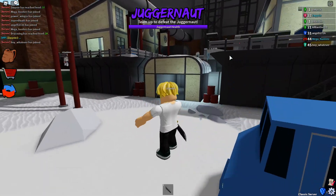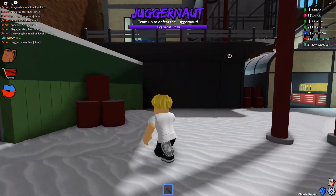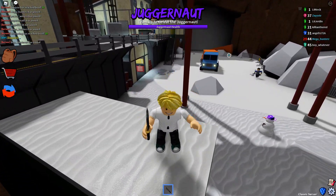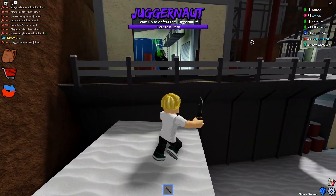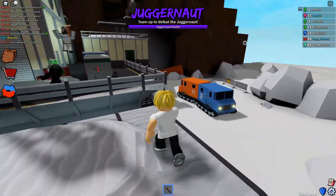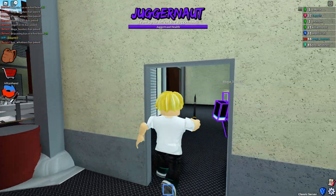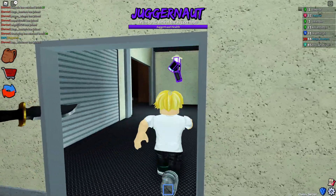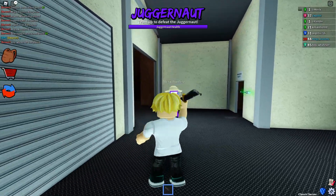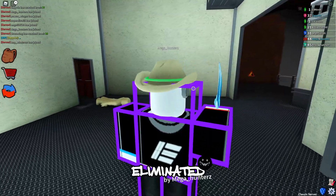I don't see the juggernaut yet. I'm out here and not seeing anything. Oh there he is - wait, is that guy bigger? I figured the juggernaut would be massive. Wait, I found the juggernaut! He's not that big but he's got purple on him. Do I need to go first person? I got taken down!